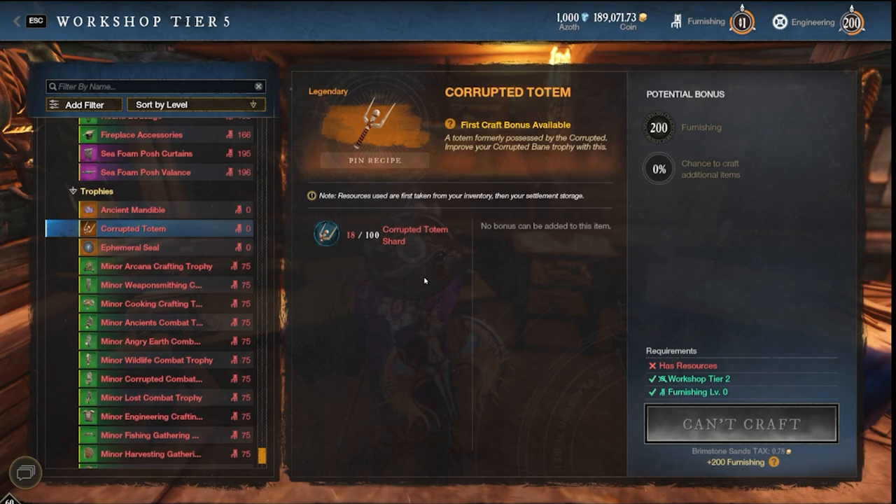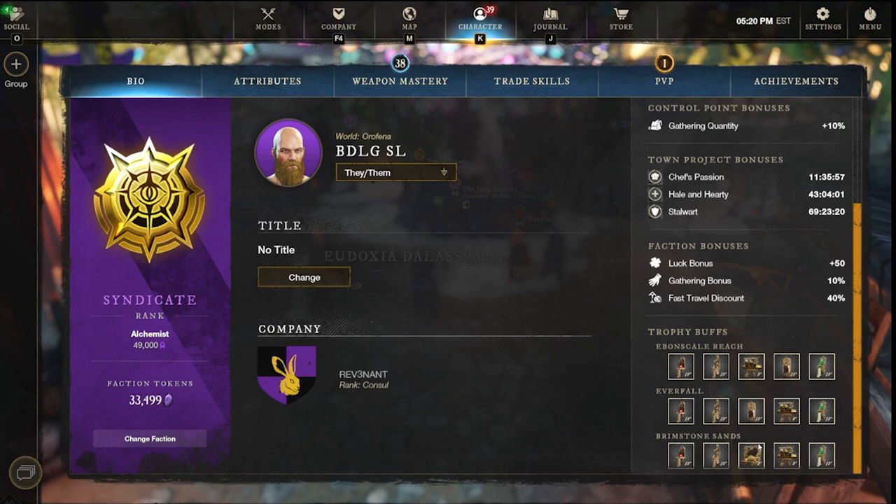The last trophy type is the buff duration trophy. There is only one of these in the game and it does not have a minor or basic version — only a legendary. This trophy can only be obtained from the Turkey Terror event, available during the 2022 Turkey Terror event, and expected to return in 2023. It's a drop only — you cannot craft it. When placed in your home, it grants plus 25% food buff duration whenever you eat beneficial food.